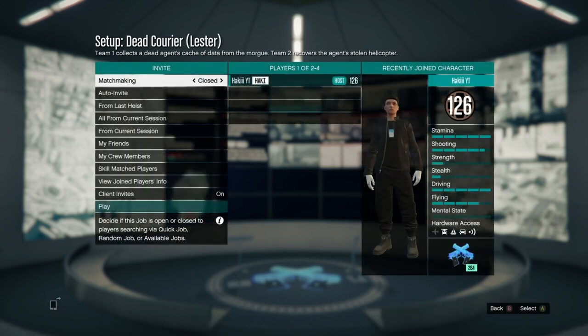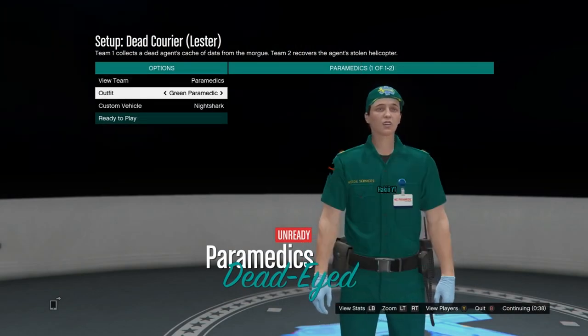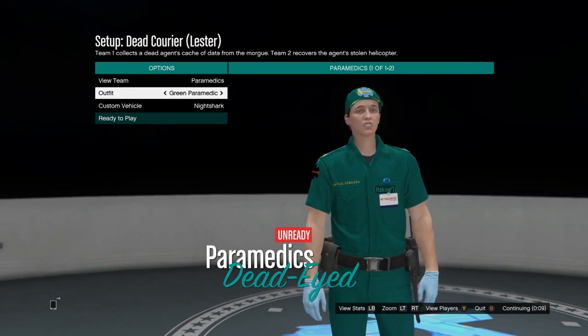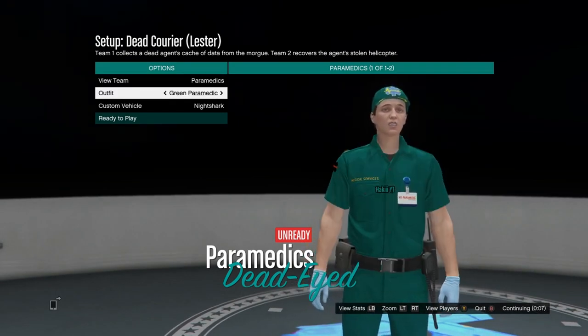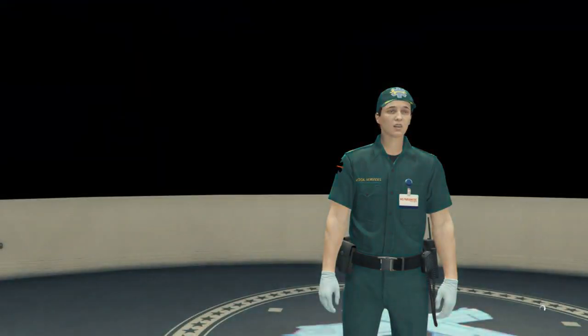Just leave everything as it is and invite a friend. Once you get to the outfit selection, this is 100% personal preference — just pick whichever one you want to get. There's either a long sleeve green one or a short sleeve one, and same thing with the blue one. Just pick whichever one you want and then go ahead and ready up.